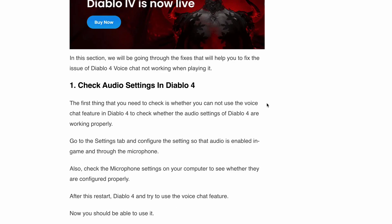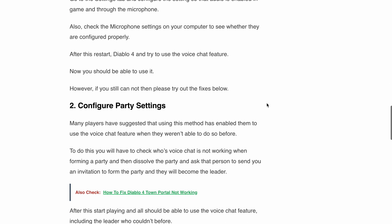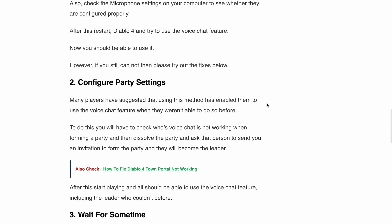However, if you are still facing issues, don't worry, we have more fixes. Second, configure party settings. Many players have found success with this fix. If you are unable to use the voice chat feature while forming a party, try this: identify who is experiencing the voice chat problem, dissolve the party, and have that person send you an invitation to reform the party with them as the leader. This workaround has allowed many players, including the previous leader, to regain access to the voice chat feature. Give it a try and let us know how it works for you.